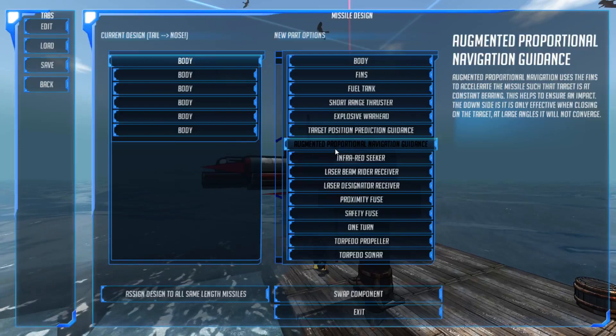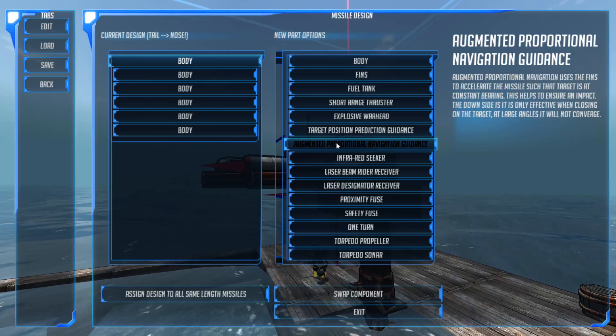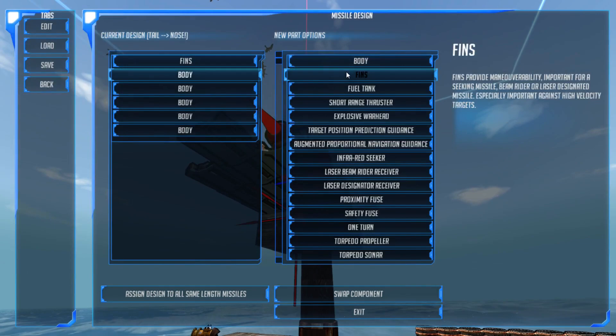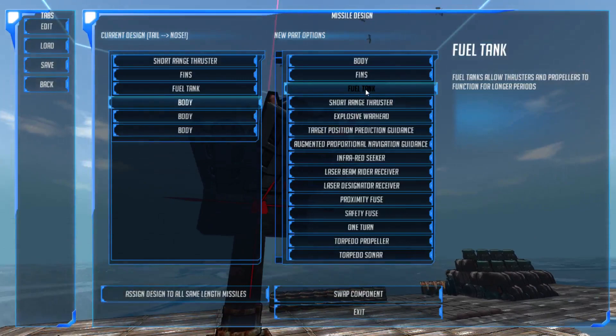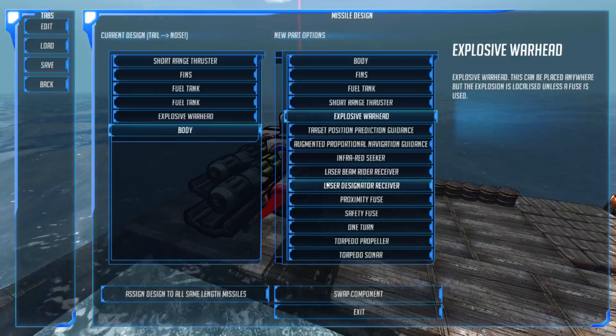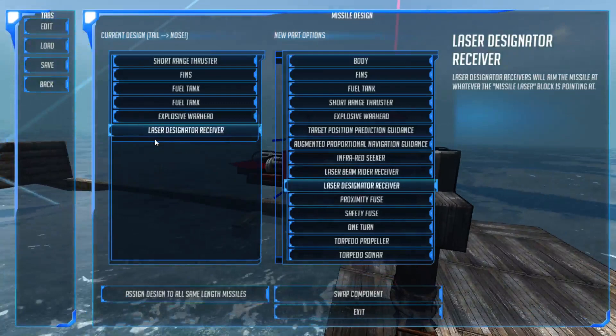The augmented proportional navigation device uses the fins to accelerate the missile such that the target is at a constant bearing - helps ensure an impact. With an IR system it's typically not necessary, but if you're using the laser rider, it would be a good thing to add. If you were setting up a laser rider system you would want: short range thruster, fins, fuel tanks, explosive warhead, and then a laser rider or laser designated receiver. That will follow the laser of our missile emitter on top. We also have a backward-facing laser receiver - it'll follow the beam of the laser missile block, useful for engaging fast air targets as the laser does not have to be pointed at the target until the terminal stages. This is very useful for tracking air targets, but I usually use infrared for that.